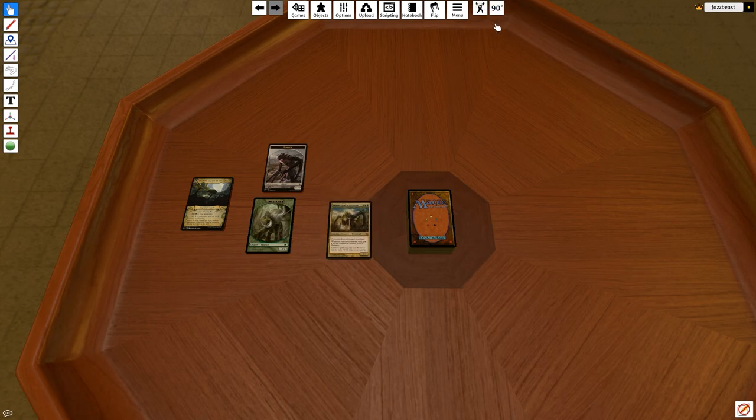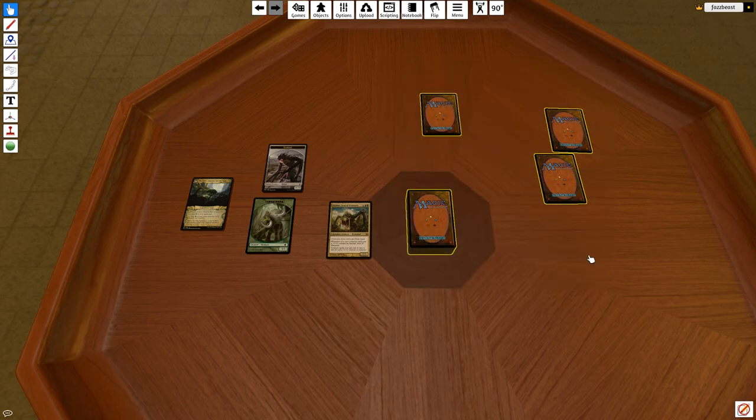The rotation degrees are up here, set to 90, so it's perfect. If you want to flip your cards, it's just F. If your cards are all spread out, you can simply select them all, press G, and it groups them back together.